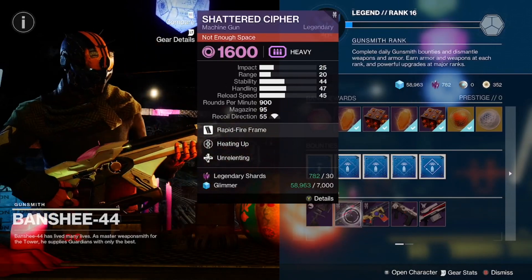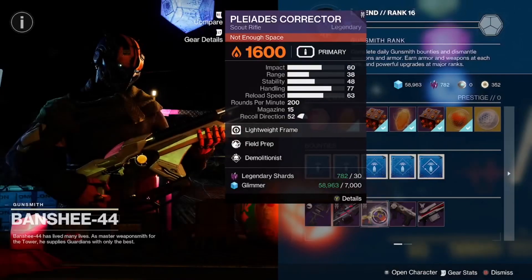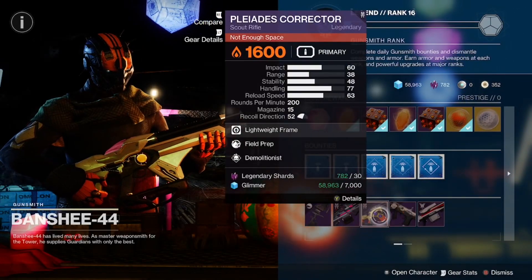We got the Shattered Cipher with Unrelenting and Heating Up, coming in with a Stability Masterwork.